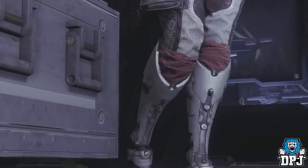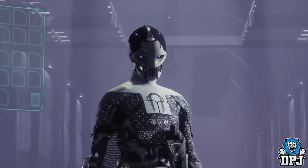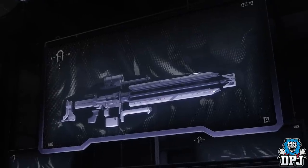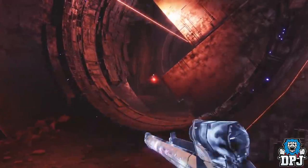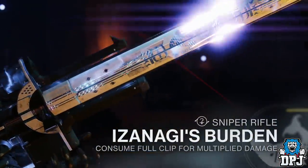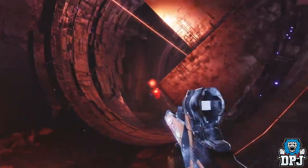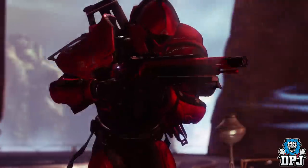The trailer showcased new exotics and legendaries. One big talking point: the new exotic sniper rifle Izanagi's Burden is a primary weapon. If you're seeing it for the first time — yes, it is capable of one-hitting to the body. It has a special perk which lets you stack all four shots from a single clip and shoot them as one by holding down the reload button on a full clip. That next shot does massive damage and can one-shot Guardians in PvP to the body. Interestingly though, it has been made a primary weapon with no elemental burn.